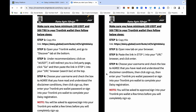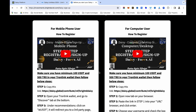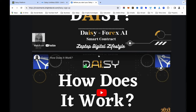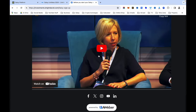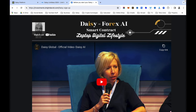Whichever device you are using, watch the video for that device and follow the instructions below, as they are slightly different. This is an improved landing page I recently created. There is a PDF to follow, plus important videos: what is Daisy, how does Daisy work, and the referral pay plan for those who want to share with friends and family.